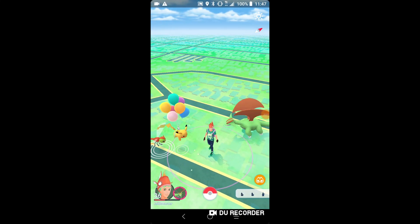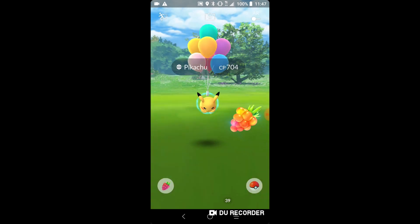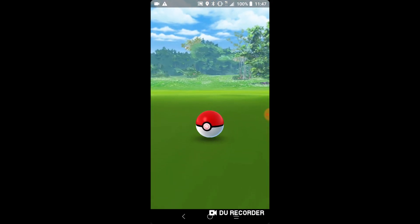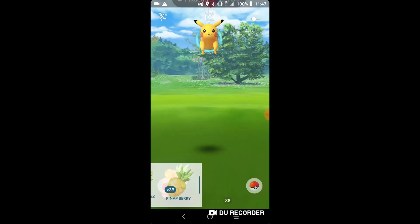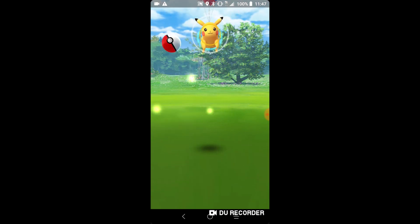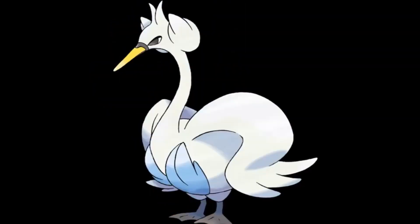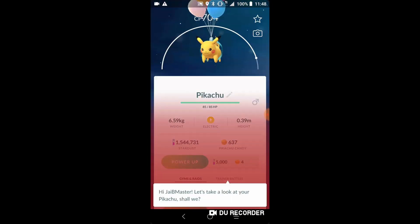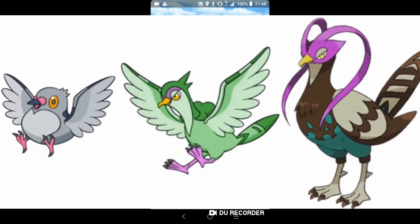There's a flying balloon Pikachu right now - we're gonna use a golden razz and Pokéball because I want my first one in a Pokéball. This is a new species of Pikachu so it must be caught. Ducklett is also here, along with its evolution Swanna. Party hat Bulbasaur, Squirtle, and Charmander are back and they can be shiny - so can Pikachu. Pidove can also be shiny now.